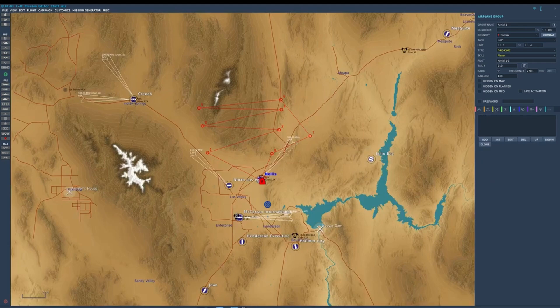The next tab over is triggered actions — just the same as any other aircraft. After that is en route, also the same. Then navigation targeting points. On release this is not going to be functional for the F-4, but later in early access this is going to play a big role in your mission editing, so we'll get back to that in a future video.